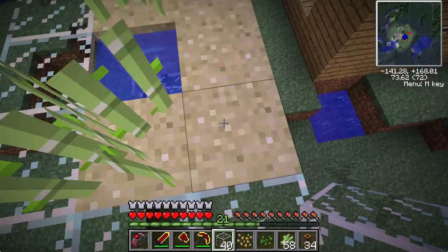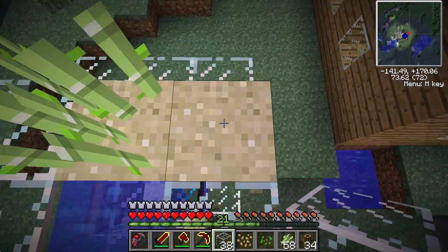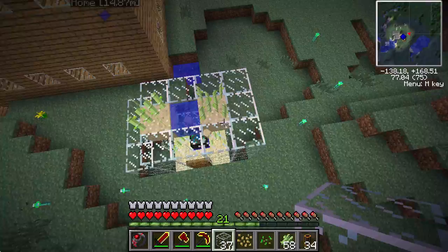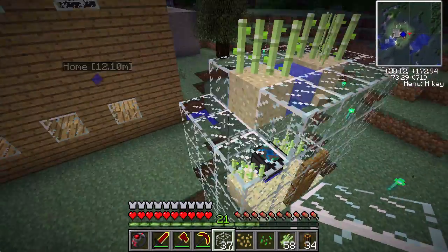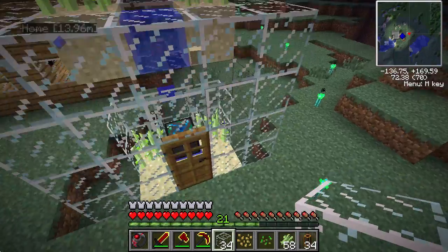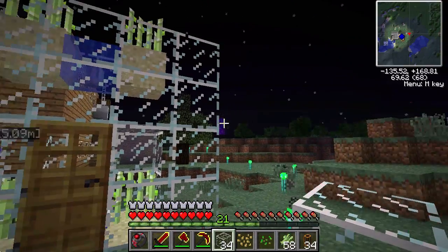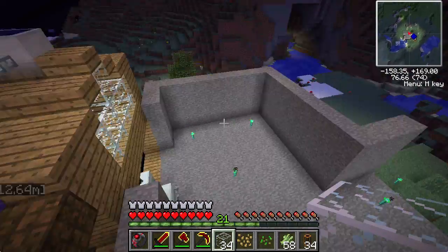I'm going to have tubes where you hit a button and it'll put whatever you want into your inventory. So like if I want something worth a diamond — I'll have an energy condenser, hit the button, and a diamond will come into the chest. Then I can put glowstone in there and I'll get a diamond's worth of glowstone or whatever.